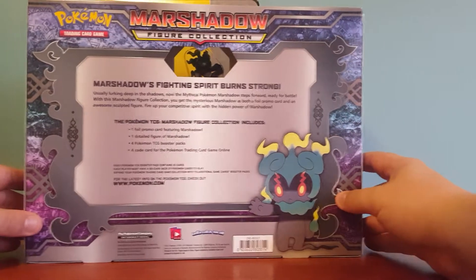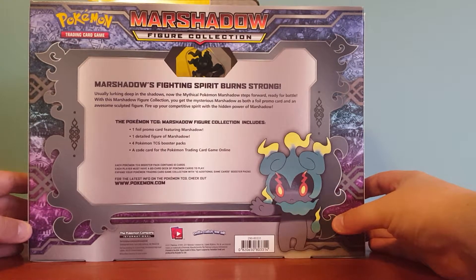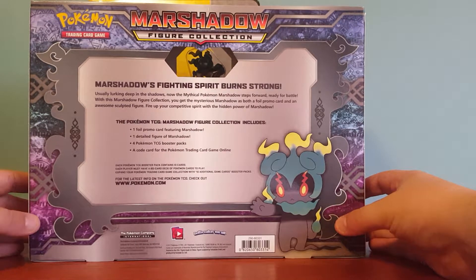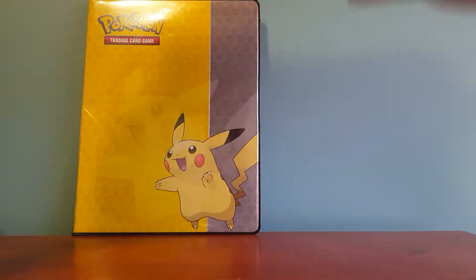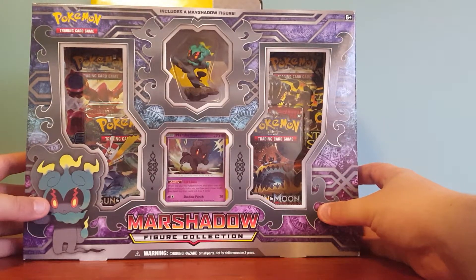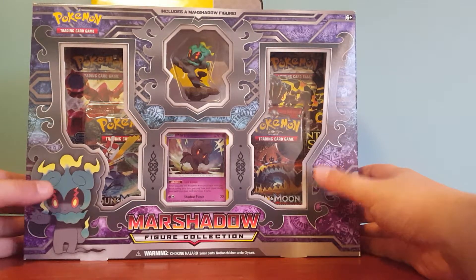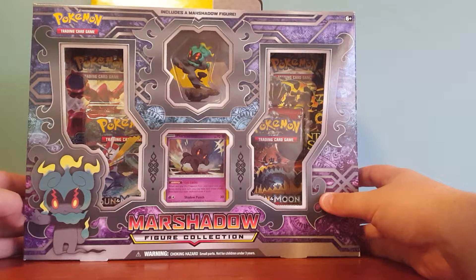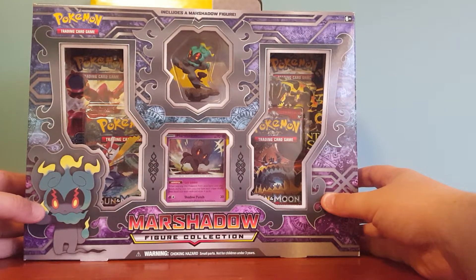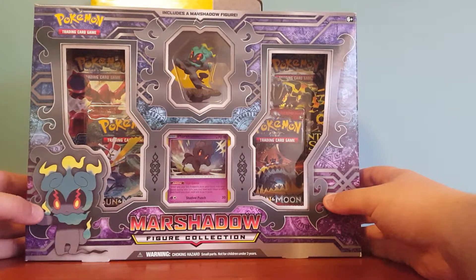In the box you get one foil card featuring Mars Shadow, one figure of Mars Shadow, four TCG packs and one code card. I got this on sale at my local card shop. I bought two figure collection boxes — one of Mars Shadow and one of, I'm not 100% sure, I can't remember the name. But I bought one and got one half price, so that was pretty cool. I'll just open this up off screen and I'll see you in a bit.